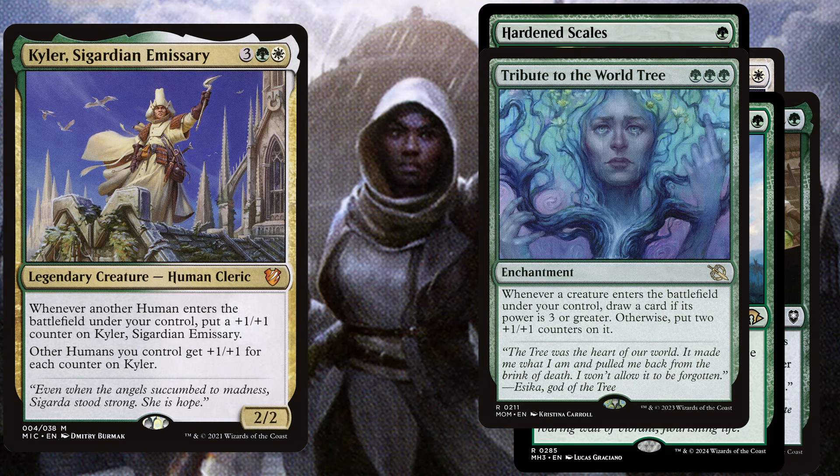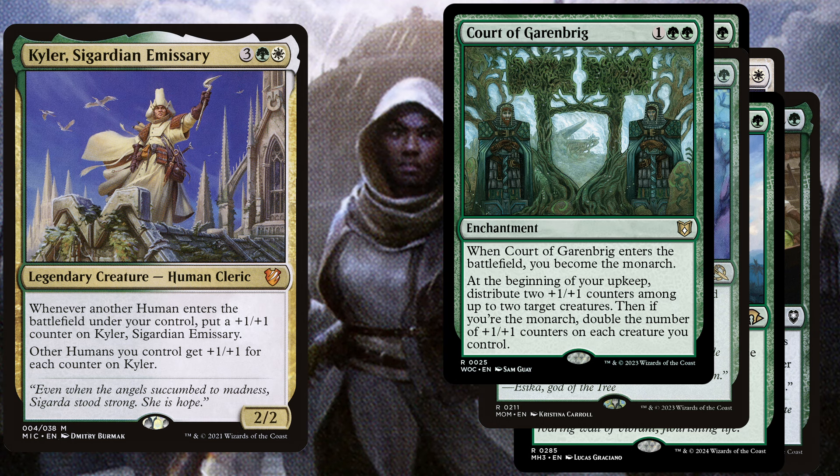Due to Kyla being a 2/2, it will get 2 +1/+1 counters from Tribute to the World Tree, which will already give you an anthem of +2/+2. We also play Court of Garenbrig, a 3 mana enchantment — when it enters the battlefield you become the monarch. At the beginning of your upkeep, distribute 2 +1/+1 counters among up to 2 target creatures. Then, if you are the monarch, double the number of +1/+1 counters on each creature you control. If this enchantment stays unanswered, you will definitely run away with the game, but even if it gets removed you are still the monarch, so it will basically at least replace itself.